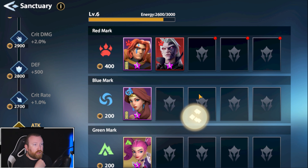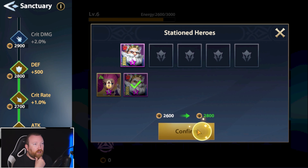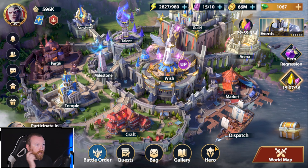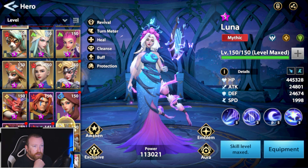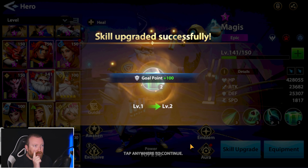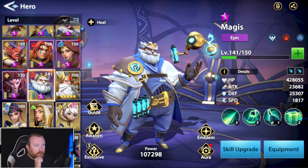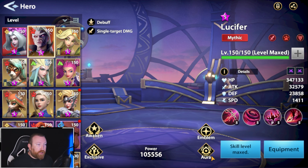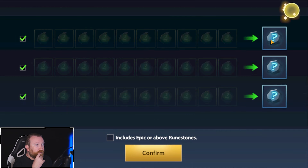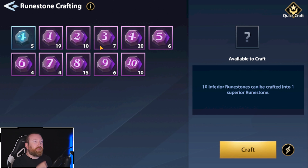We'll place him in the Sanctuary — actually the second wizard eye we built. Lots of bonus stats coming to our account which I like. We got one more skill scroll and hit the active ability, which is really cool. I think he's good for now.